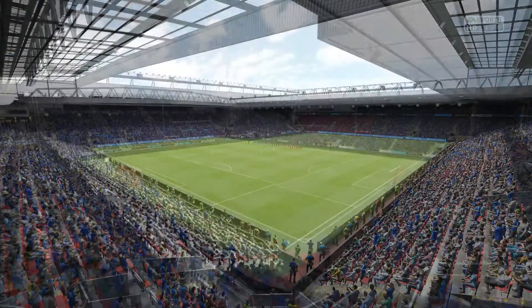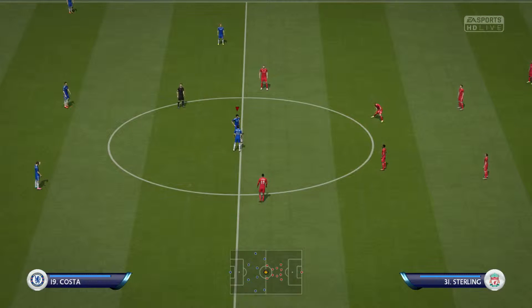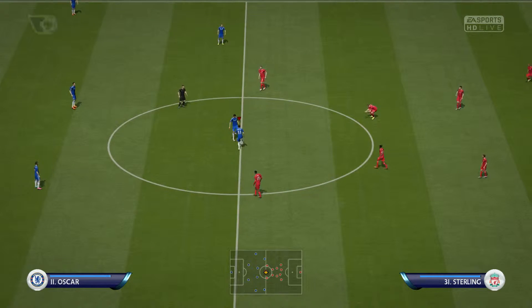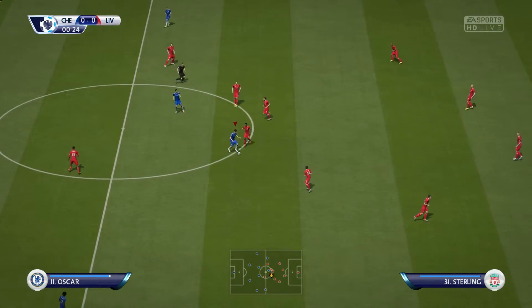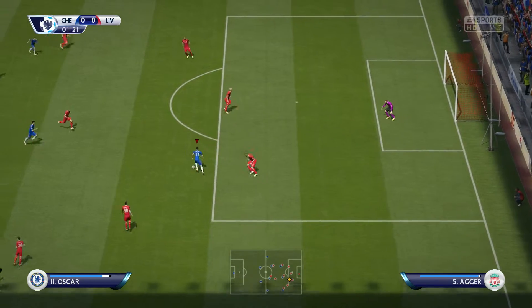Welcome to EA Sports live coverage of this friendly. Here's the Chelsea line-up: Penichek starts in goal. Gary Cahill starts with John Terry as the centre-backs. Fabregas plays with Nemanja Matic in the centre of midfield. Diego Costa is the lone striker today.